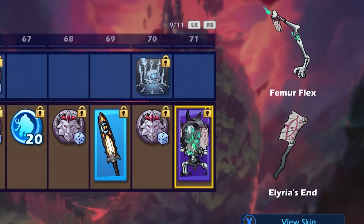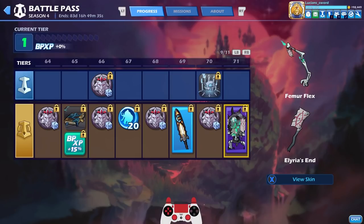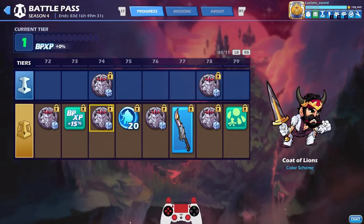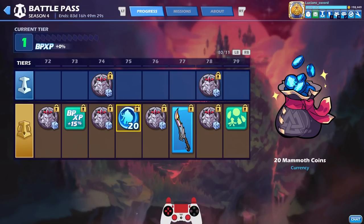Azoth's bow is literally like an arm — he just rips his arm off and uses it as a bow. That's such a good skin. More colors, more XP, and I'm pretty sure we're up to like 200 mammoth coins at this point — that's like five dollars worth right there.